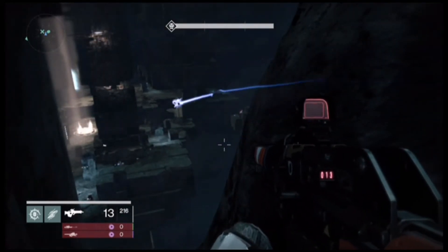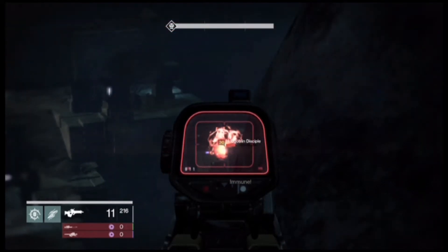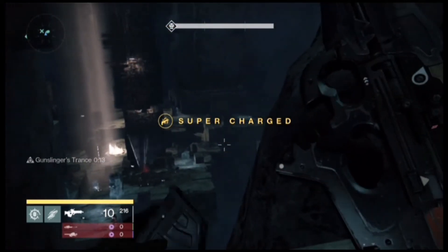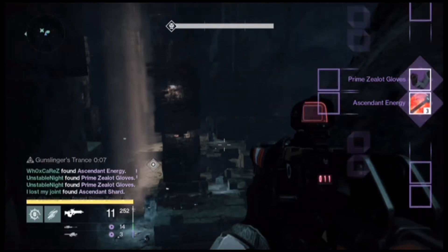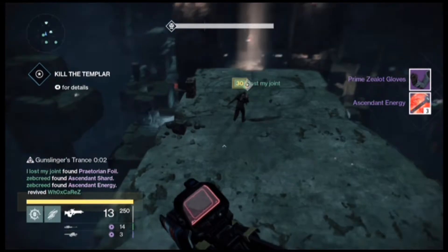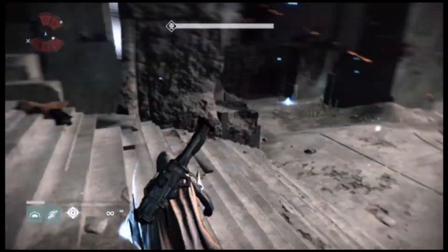Every part where you do a boss fight — like the Oracles or the Gatekeeper — you actually get double the things. You can get ascended materials, you can get two raid pieces, you can even get the Gjallarhorn and the Vex Mythoclast at the same time. You'll notice, for instance, I just got the raid gauntlet and three ascended energy. I don't really care about the ascended energy, but it's still a nice come up.